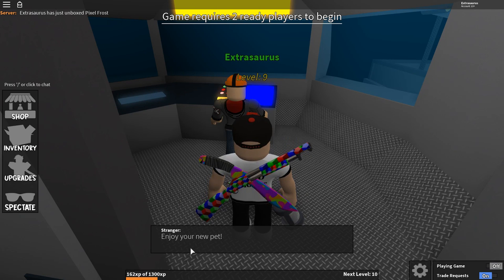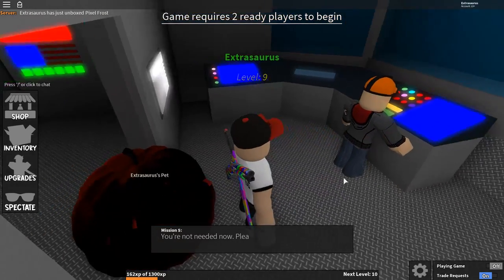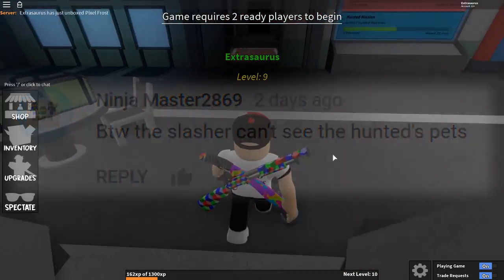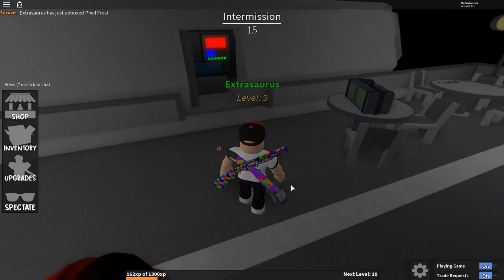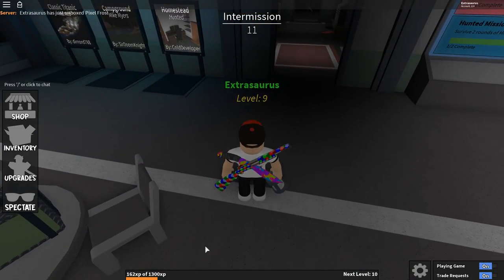Congratulations on completing these first few missions — you've now been awarded the pumpkin pet. It is absolutely huge. Someone told me in the comments that the killer cannot actually see your pet, so you are free to have it follow you around during games. It won't give away your hiding location.